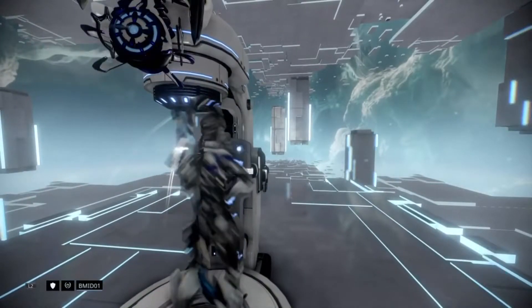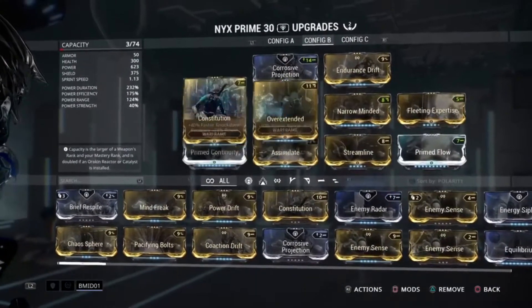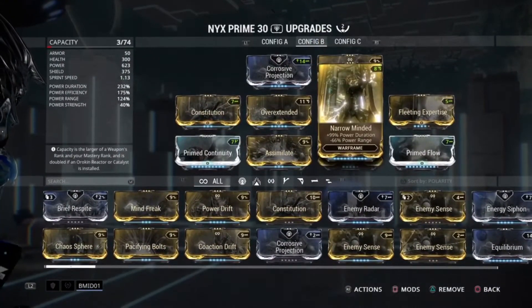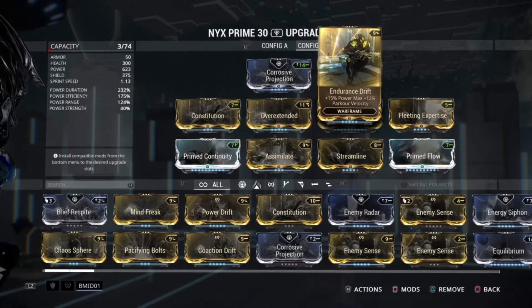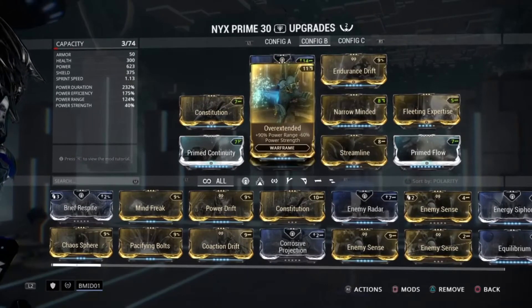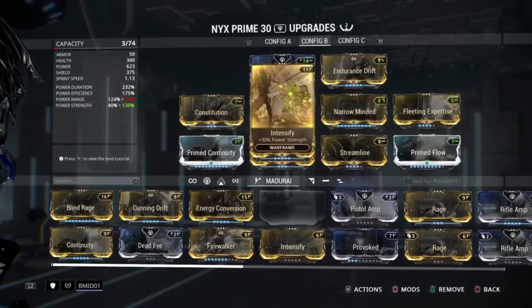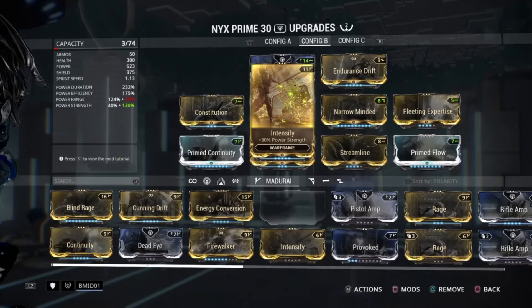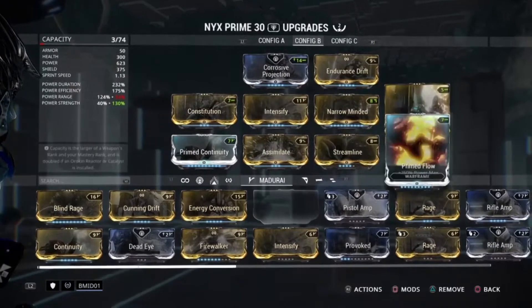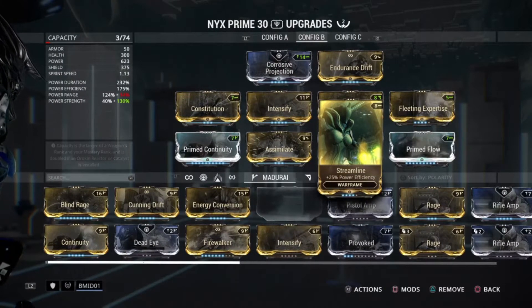With Nyx, we are taking a look at her Assimilate build. This is a build that takes into account all of the strengths and weaknesses you have when it comes to Assimilate. There's not a whole lot you can do to really build up the power beyond using duration and efficiency.